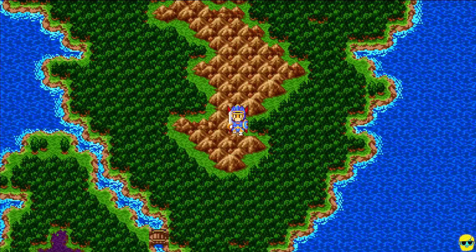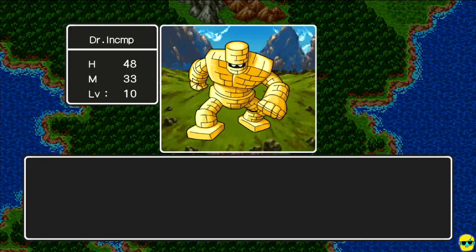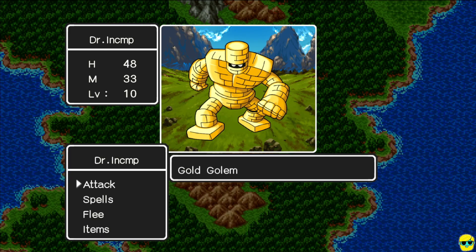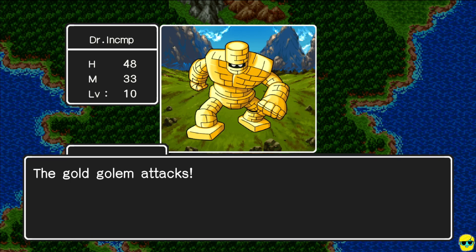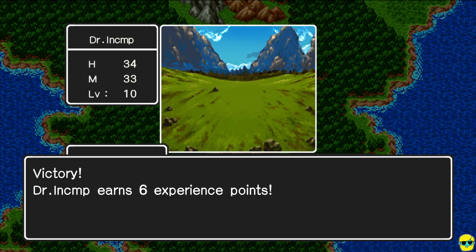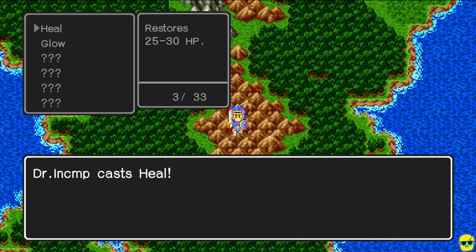That guy didn't even hit us. Here's our test — we're not at full health, which stinks. He defended, which is interesting — then we're going to win. We crit him, but that's okay, crits can happen. And now: 6 experience, which is meh, but 650 gold — how about that? We're up to 1,895 gold just like that. We heal and we celebrate. Awesome!